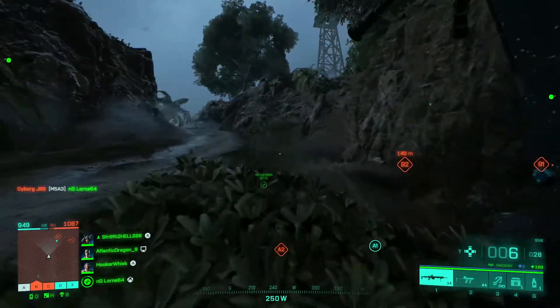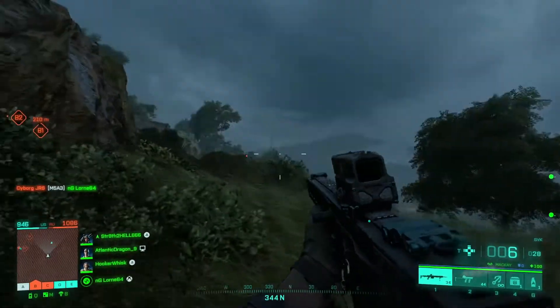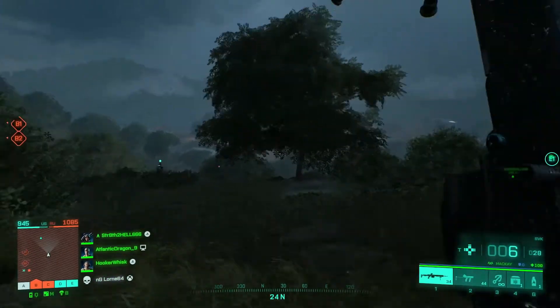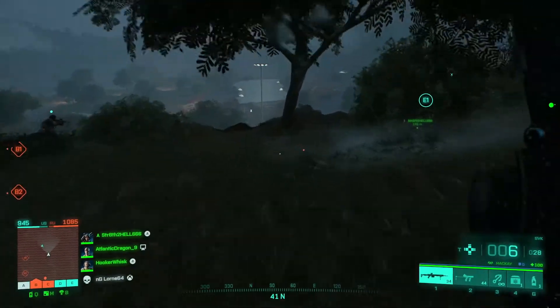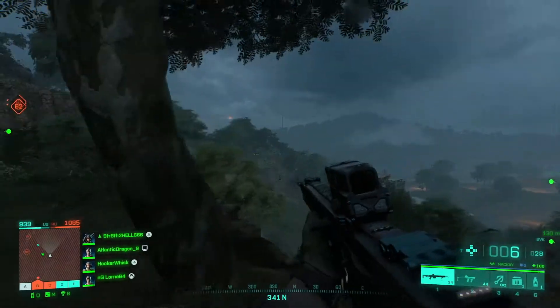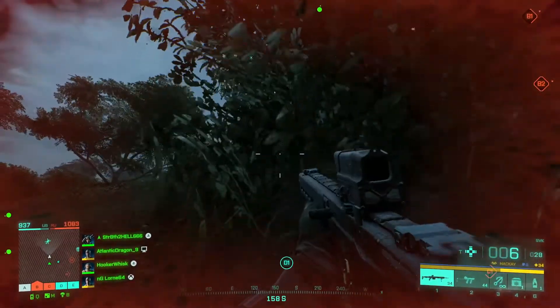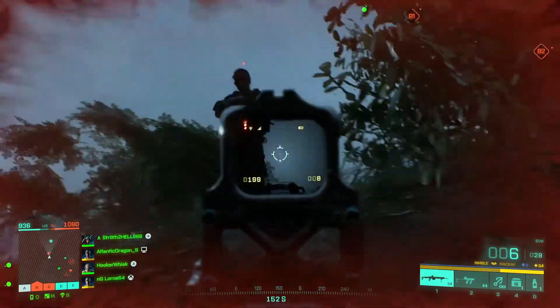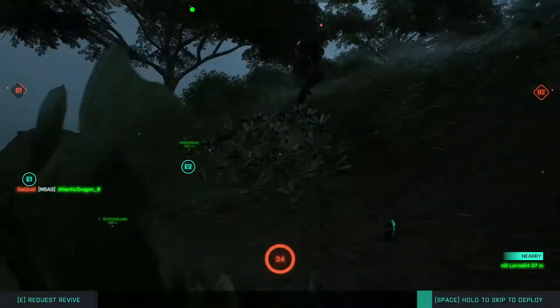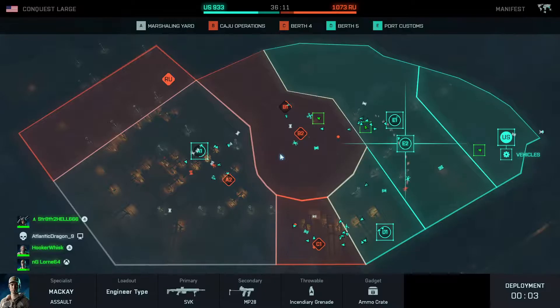Trying to look at my mini-map right now to see if there's any enemies. I'm gonna try to get that guy — I think we did get him. That was hard to hit because he's moving really quickly. My teammates are still up there so I'll go ahead and spawn on them.